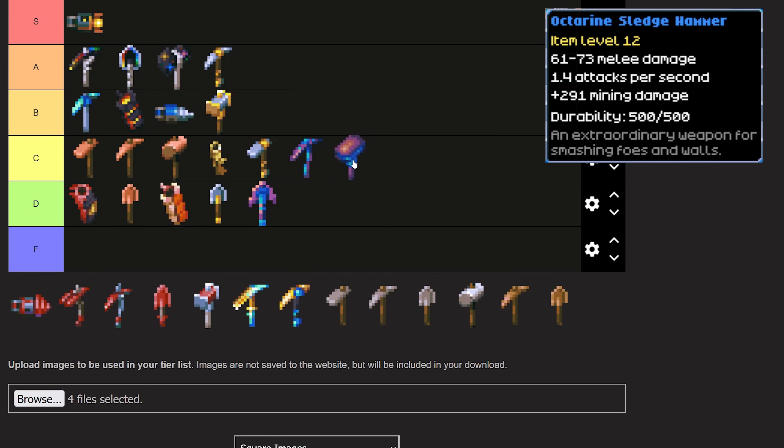The Octarine Sledgehammer, however, is pretty good — I'm putting it into C tier. I don't really have any complaints about it, and if you haven't found the Galaxite Sledgehammer yet and all you've got is Iron, then yeah, use this. It's great. You'll wield it for a while.